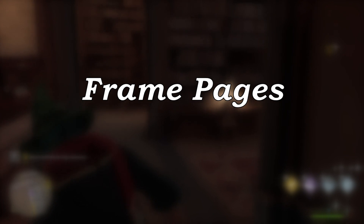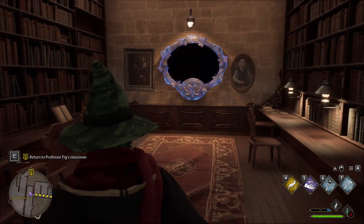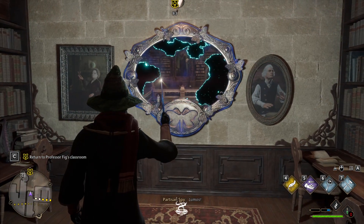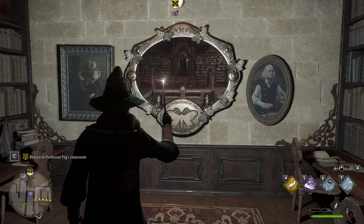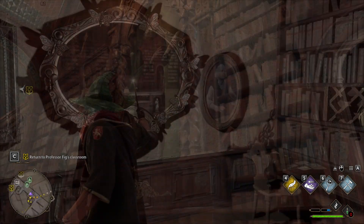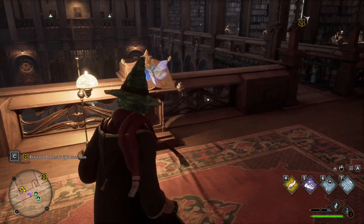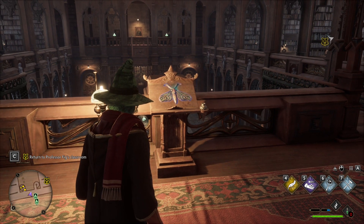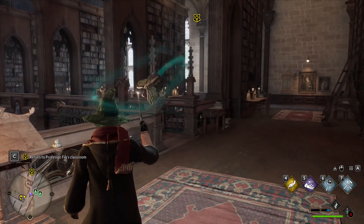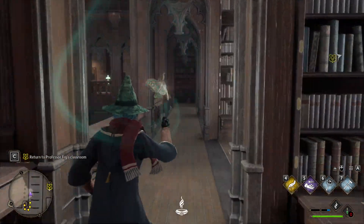Frame Pages. This is the hardest one of all. First, you will find the frame with no painting. Cast Lumos and the painting will reveal a location nearby. At the location you will find a Moth. Cast Lumos again to capture the Moth. The Moth is the missing piece of the frame. Take the Moth to the frame, cast Lumos again to release the Moth, and you are done.